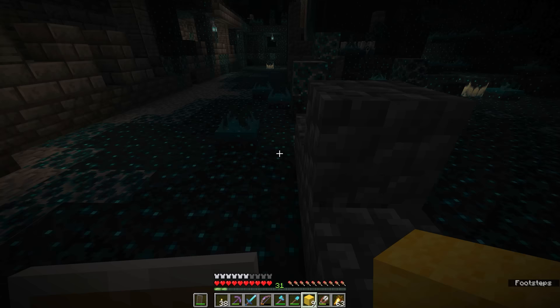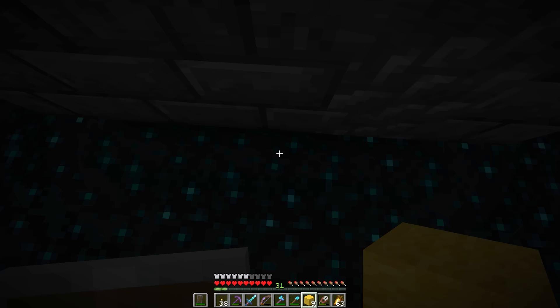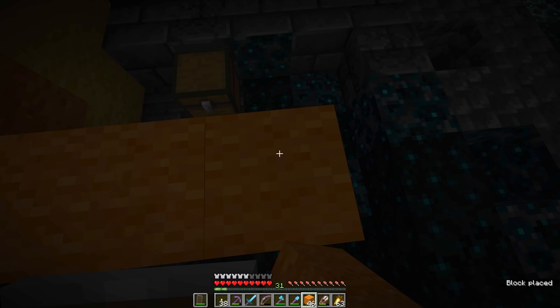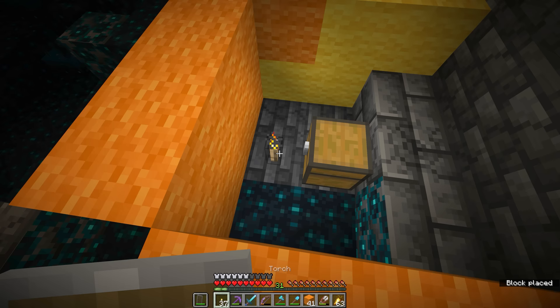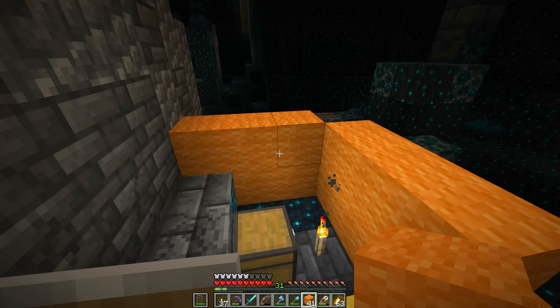It looks like whatever room might have been here is no longer there, so we just have a couple of skulk shriekers to be concerned about. I'm going to sneak around to see if there is anything in this room because this looks like shrieker central — there aren't going to be many ways of blocking all of these off if there is a chest in here, and it looks like there is. One thing we could try is occluding the sound of the chest from anything else in the vicinity by surrounding the chest itself. It looks like there aren't any skulk shriekers behind here, so if we build a fairly thick wall of wool around this using the orange wool, let's see if we can block off the sound of this chest opening from anything else in the area. Yes, we managed it.